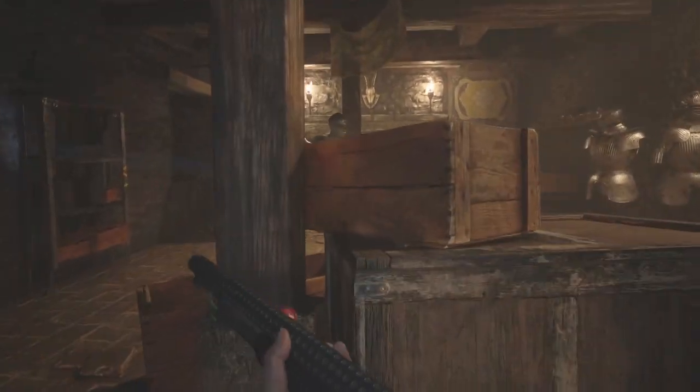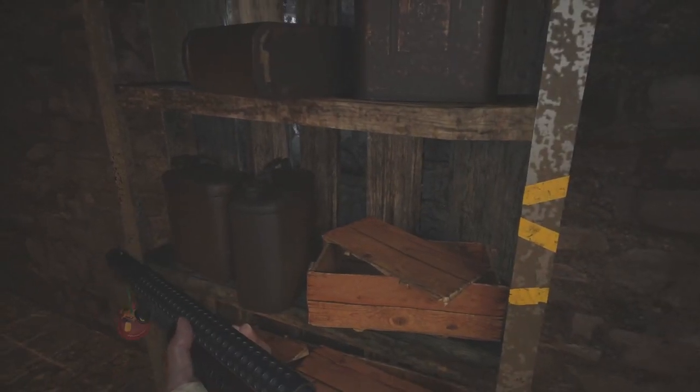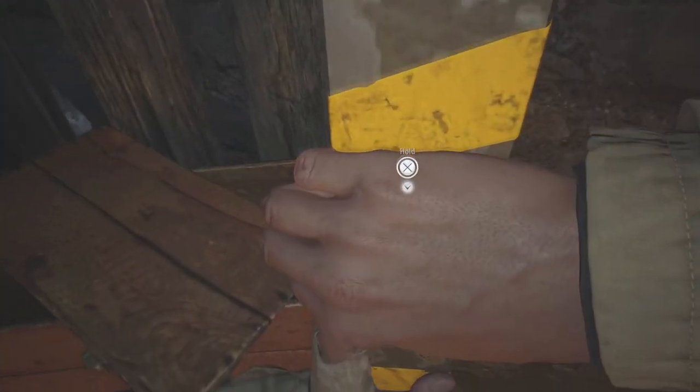Once you walk into the room it will trigger and she will come to you. The next thing we need to do is move this shelf along and that will let in the air.